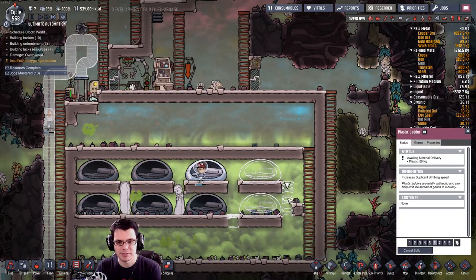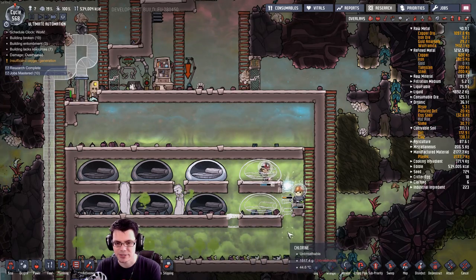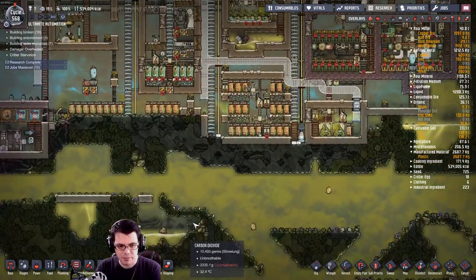Meep needs a little bit of a ladder. There we go — Gossman's got you. I've reset Meep to his other barracks. We don't want to sleep up there just yet.